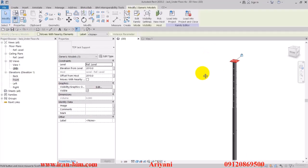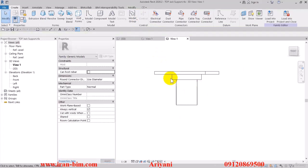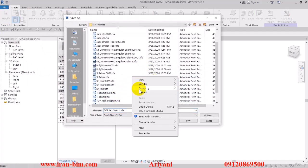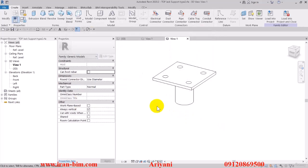I'll select this piece and click on Edit Family. First, let me go here and click on Save As, and here in the menu I'll refresh and name the file 'top jack support type 2', then save it.